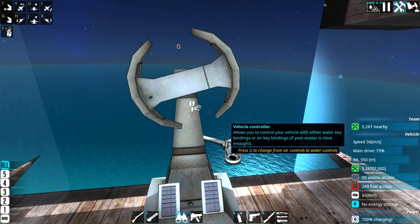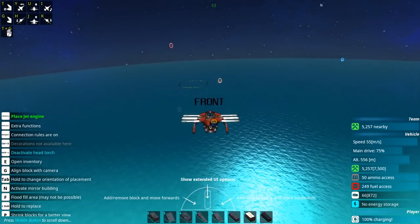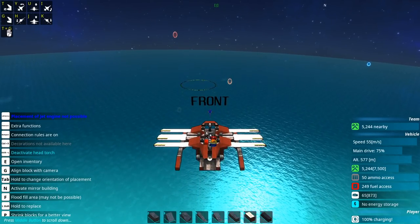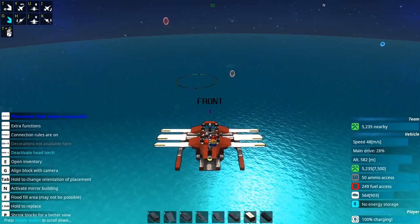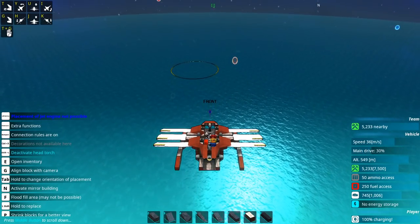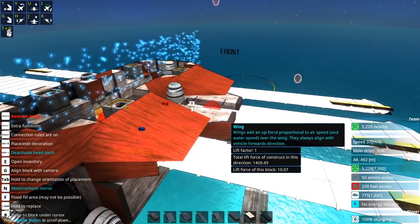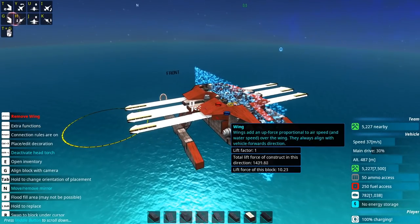Heading towards the next resource zone already. Things are looking pretty good. Added a little bit more engine power — it's now very stable at 55 m/s with only a slight gain in altitude. I actually quite like this craft, gotta be honest — it's pretty fun. Now with these resources we need to actually make it combat ready so we can at least do some hit and run action. I'm thinking torpedoes — I think that'll be super fun.